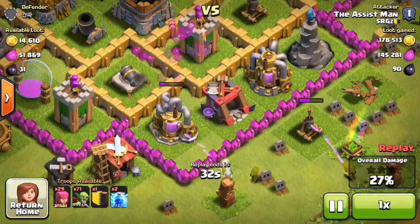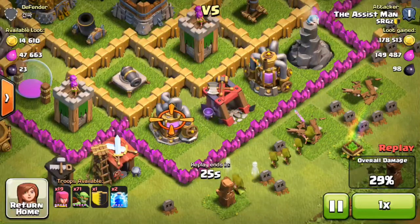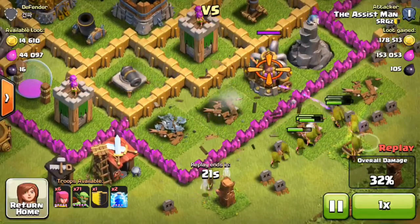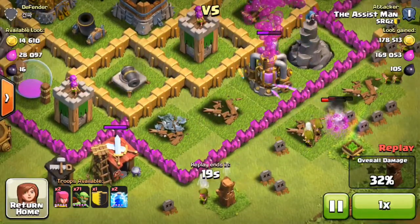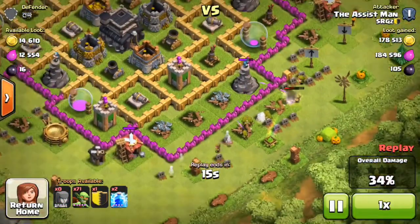You don't have to take any specific amount. Usually when I come into battle I have around 80 to 100 goblins and 80 to 100 archers. Sometimes I'll have 120 archers and 80 goblins, other times 115 archers and 85 goblins - it'll be right around that vicinity.